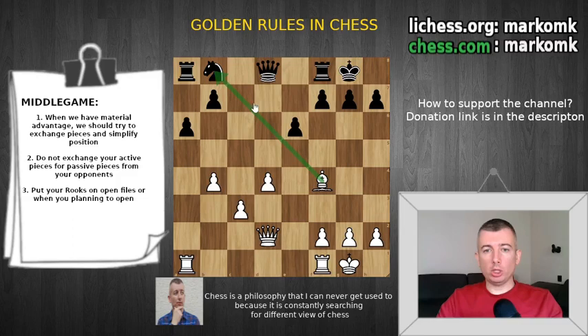We have an opportunity to exchange our bishop for the knight, but this knight is still on its starting position — black didn't develop it. We already spent one tempo to develop our bishop, so why exchange now? When we have two pawn islands, it's better to have the bishop because it can cover both sides at the same time, but the knight can't. So that is why it's better to keep the bishop here.